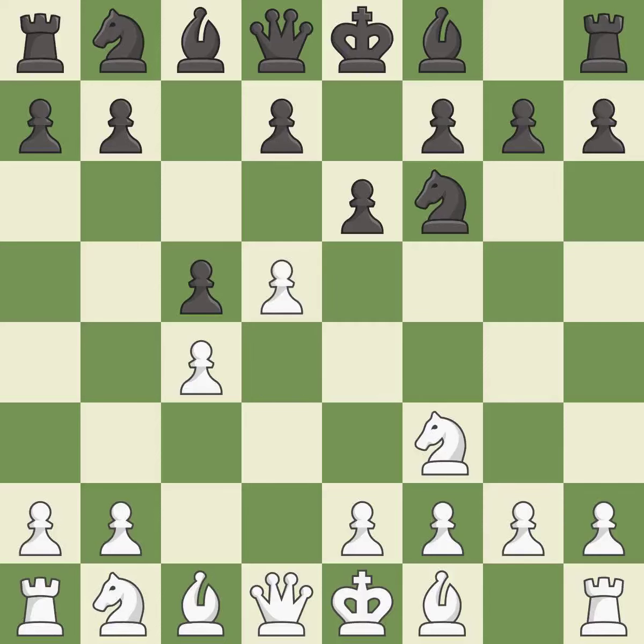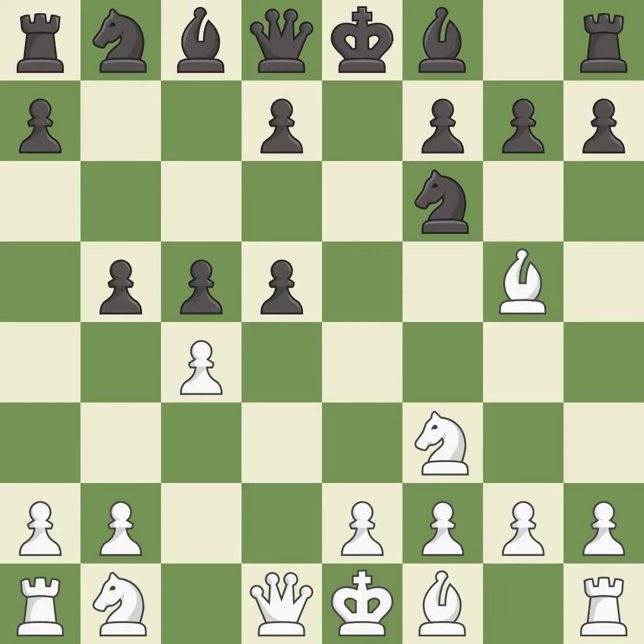d5 takes space in the center and controls the e6 and c6 squares. b5 attacks the c4 pawn — if white captures the b5 pawn then their important pawn on d5 will be lost. Bg5 develops the bishop and pins the knight on f6. xd5 releases central tension and captures a pawn. cxd5 captures the pawn and controls the squares c6 and e6.